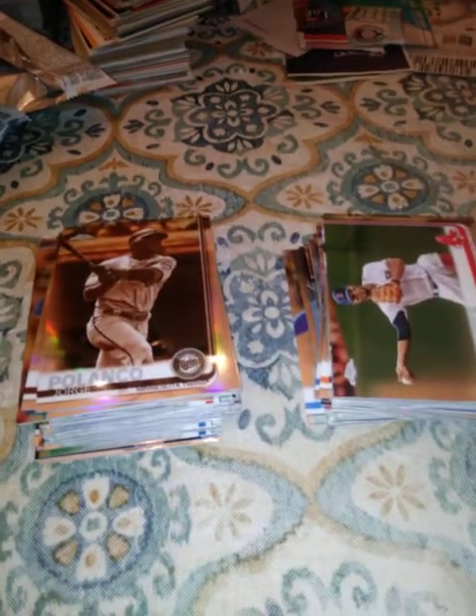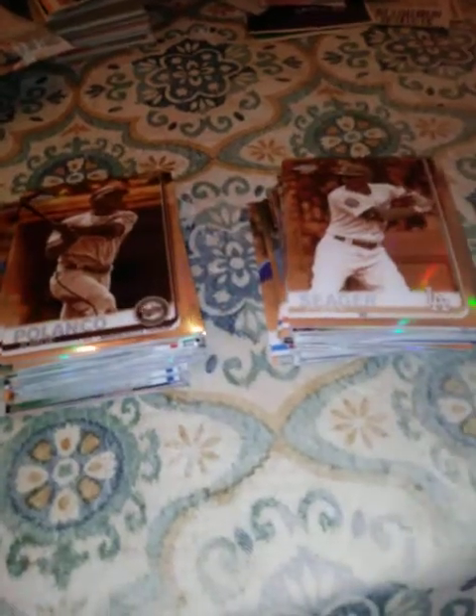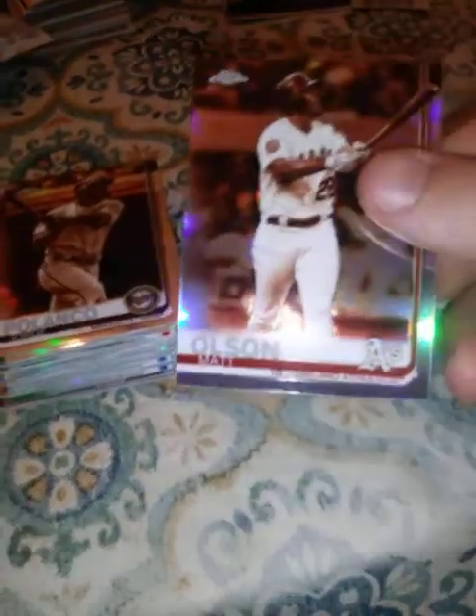Finishing out the right side: Corey Seager, Miguel Cabrera — nice card, I'll take that one — Trevor Story, another nice one, I like Trevor Story. And a Matt Olson.